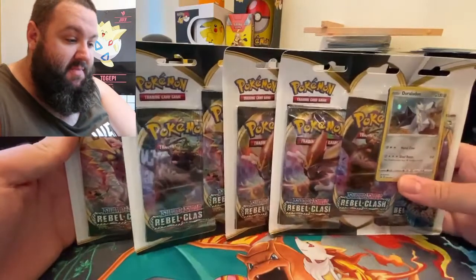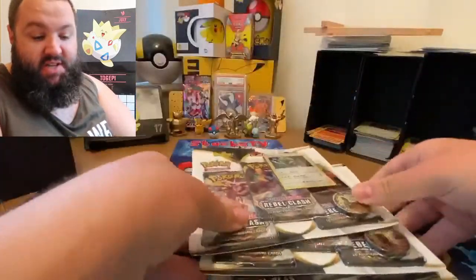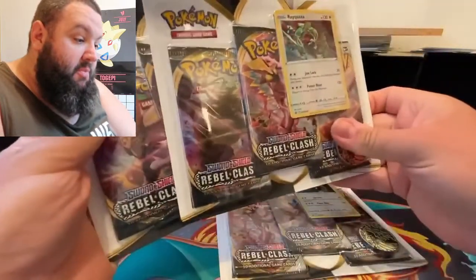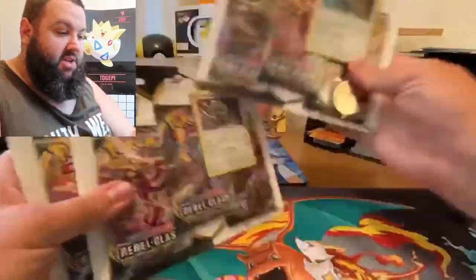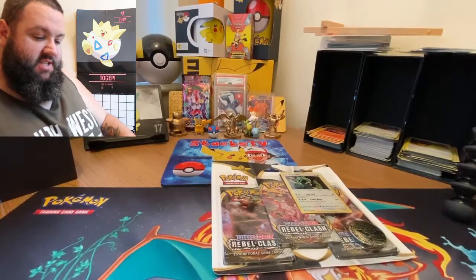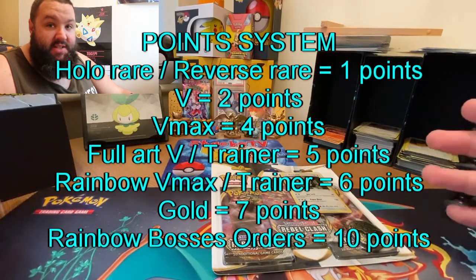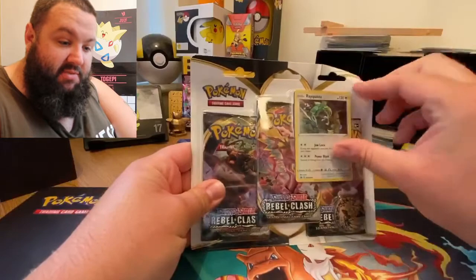The aim of the game is to open three packs of Rebel Clash a week for four weeks. That's why I've got four of these, and whatever is held in here is how many points I'm getting. I'm going to open this one first just because it's got Rillaboom on the left there. The chase card is the Boss's Orders Rainbow Rare, which is worth ten points.